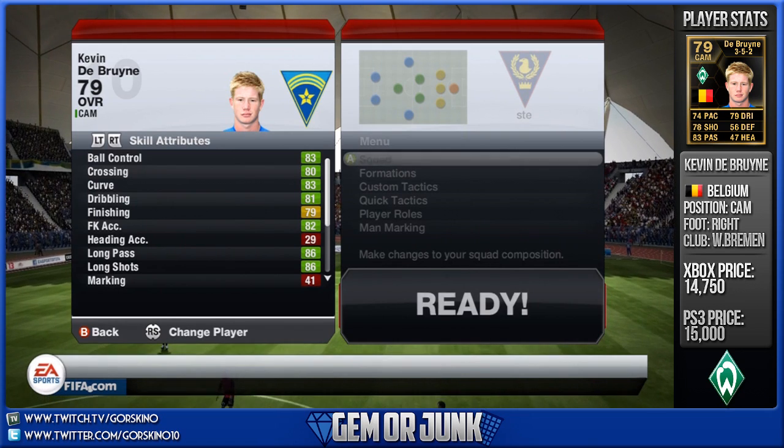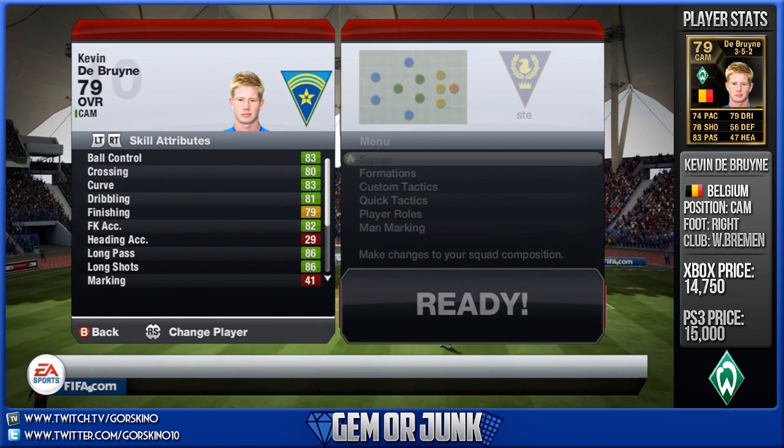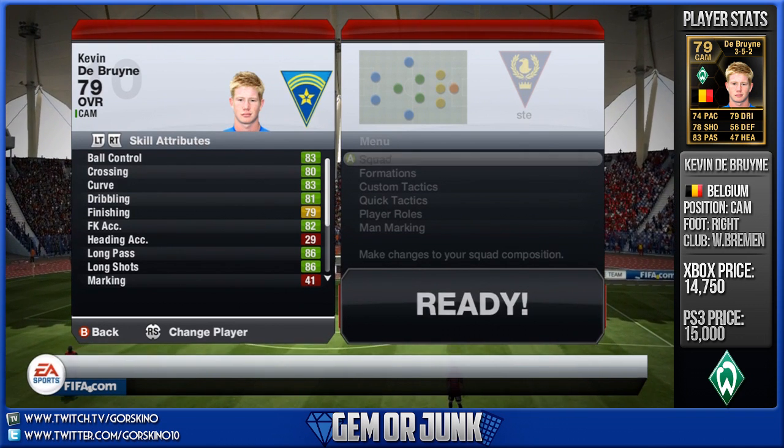This week's player is Kevin De Bruyne — however you want to pronounce his name — the Belgian guy that is on loan from Chelsea to Werder Bremen, and as you can see some of his stats have now been pushed up into the green.